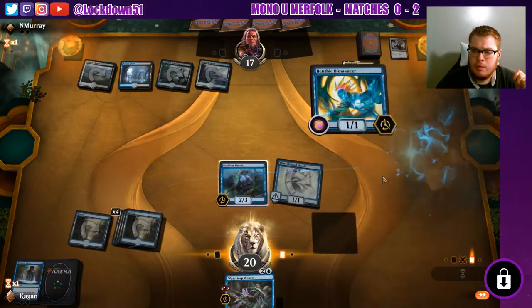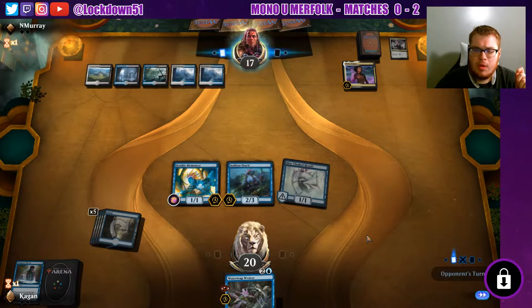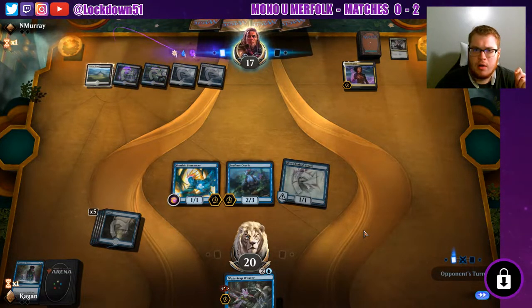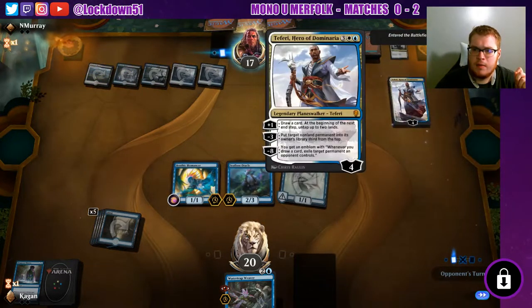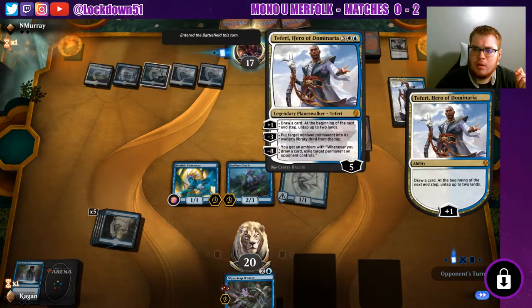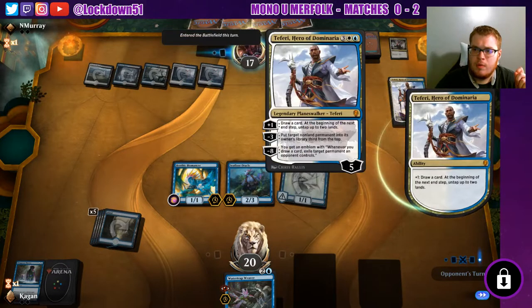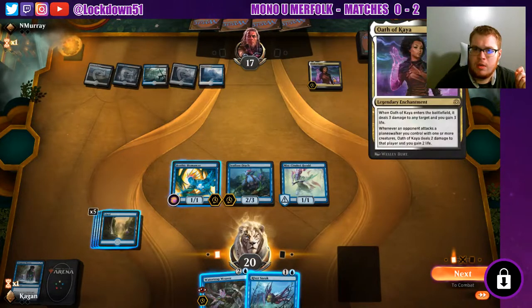We'll play our Ben. I am definitely feeling like I want to bring in some Dive Downs into the deck, maybe over Chart a Course — but I don't know how smart that would be; obviously we need the card draw. So much removal in these past few games. This creature is on board — we need to move on it, not good. If we want to take him out, we're gonna have to dump everything we need into him.